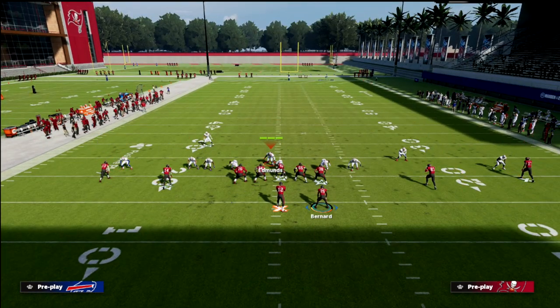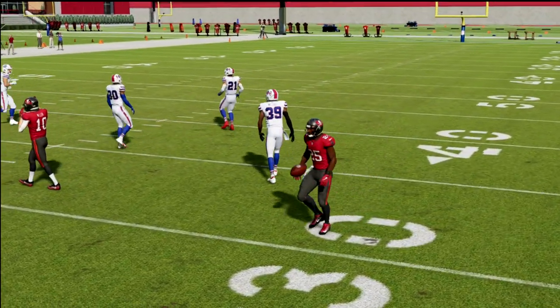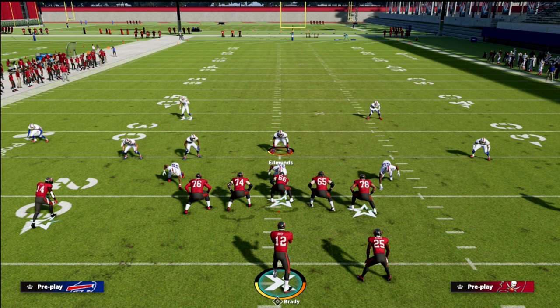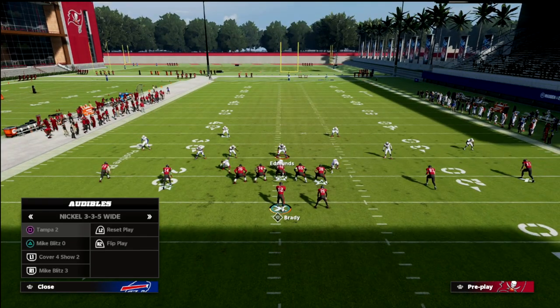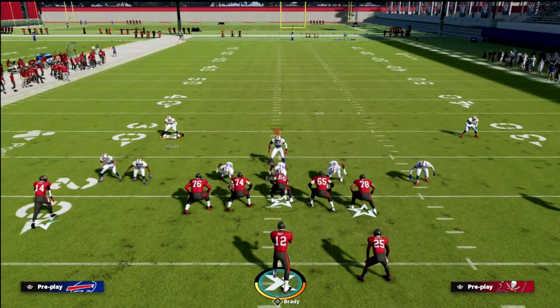Let me show you if they make that adjustment. Click on secure catch. As soon as he gets inside leverage, just low ball it — he's open. So they have to devote a lot of resources to guarding the running back wheel, which is kind of what I wanted to get out of this video.